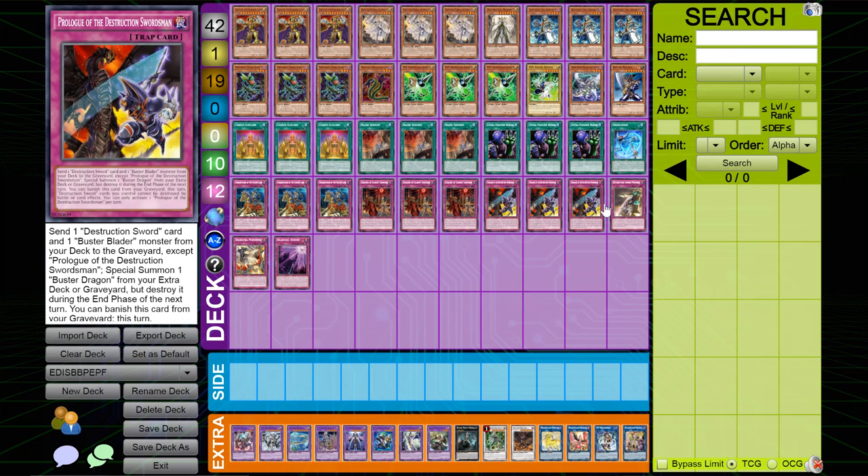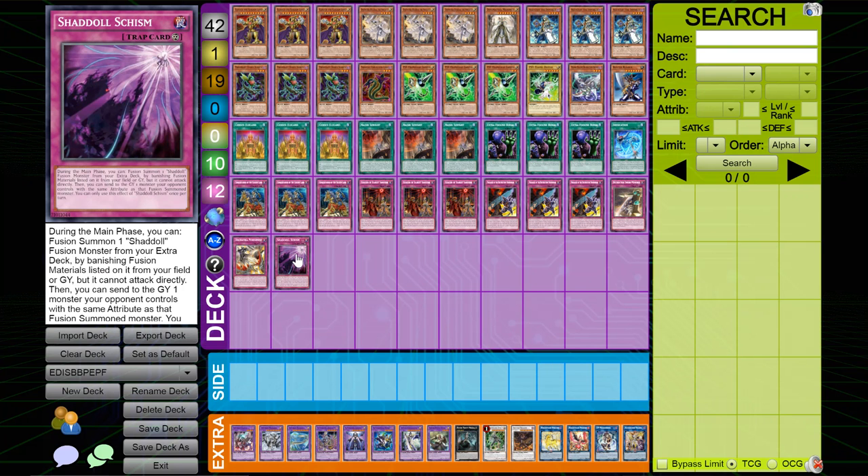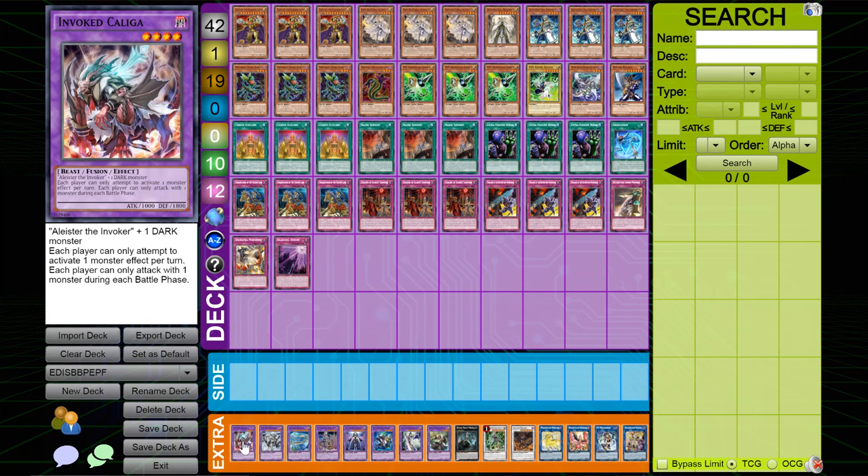Three copies of Prologue and one copy of Destruction Sword — very unique, part of one of your engines. One Dogmatica Punishment, and then Shadoll Schism as the Shadoll engine. It's kind of weak — they challenged me to include Shadoll, but the problem is Shadoll doesn't have any unique stuff I can use other than the fusion spell, which would mean playing three bricks instead of one.